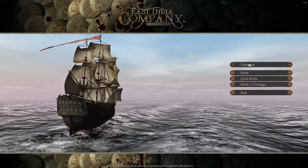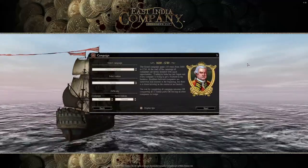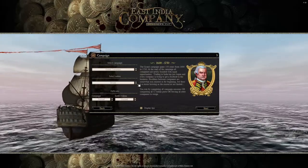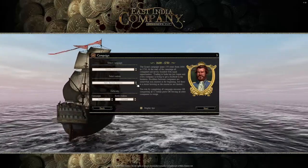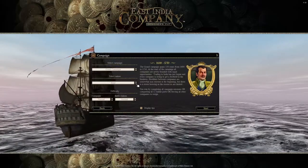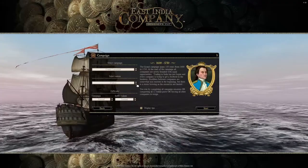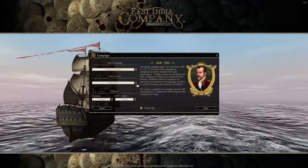We'll be heading into a campaign here, and you have eight factions to choose from: the British, the Holy Roman Empire, Portugal, Spain, Sweden, Denmark, France, and the Netherlands.